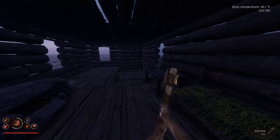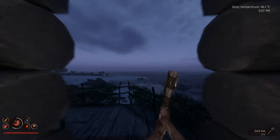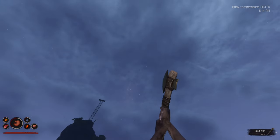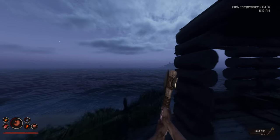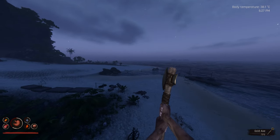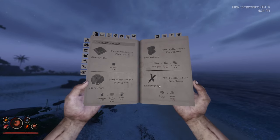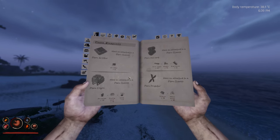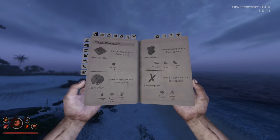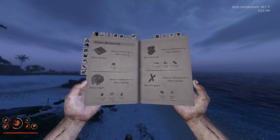Hello guys, welcome back to Project Castaway. It's 6pm in the evening, sun has gone down, moon is out. The skybox in this game does look awesome. Anyway, I came back from the other island just over there — you can't see it, it's just the other side. We found more blueprints for the plane which will hopefully help us escape this tropical hell slash paradise, but it needs a lot of stuff.